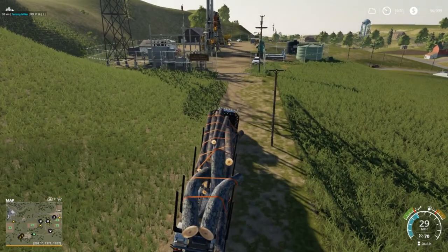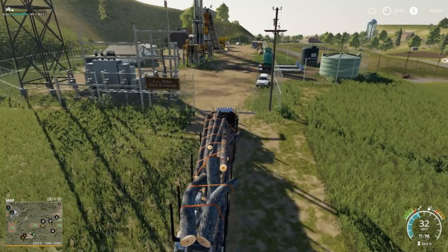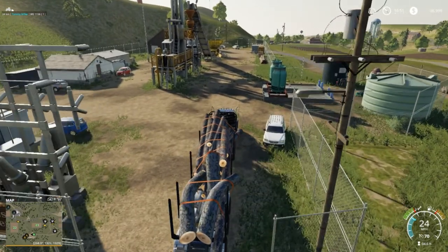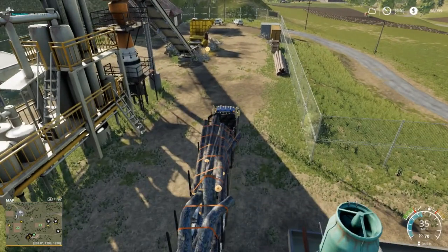Those big logs on the back - even though they are bad trees, what I call bad trees because they're so crooked - they do bring quite a bit of money, as long as you cut them up like that right there. You don't need very many wood chips out of them.